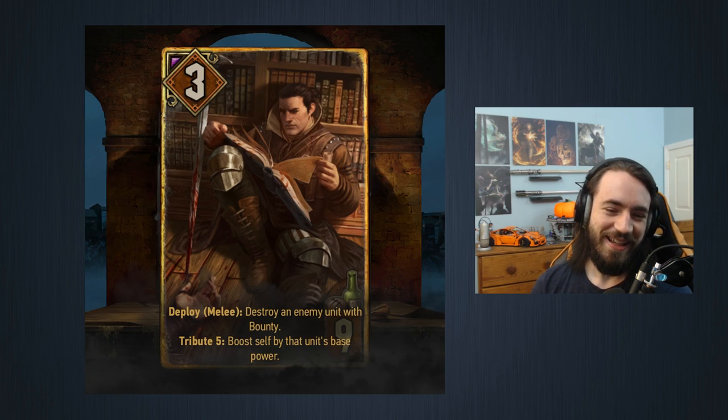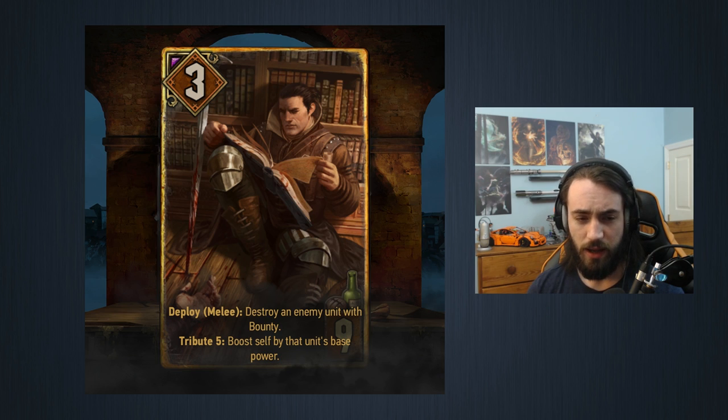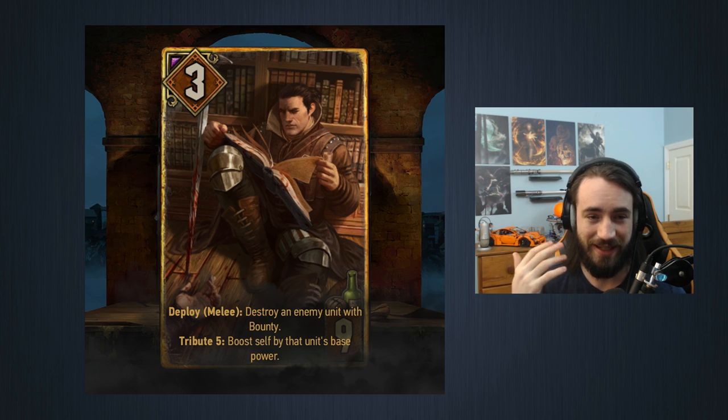This card is nine provisions, three strength. Deploy melee: destroy an enemy unit with bounty. Tribute five: boost self by that unit's base power. Bounty is a status you put on your opponent's cards, and if you destroy that card you get coins equal to the base strength of the unit. This acts like a poison effect in current Gwent — if the unit has bounty, you can kill it. The Tribute Five timing is interesting: when you play the card you have to decide on the tribute before the deploy resolves.